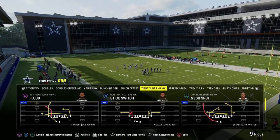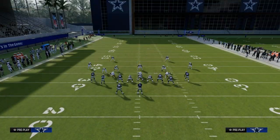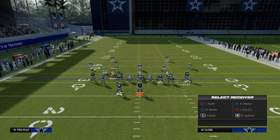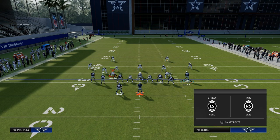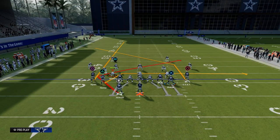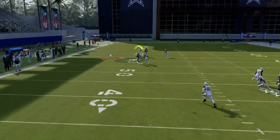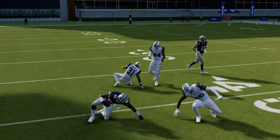Today we're going to be taking a look at the play Mesh Spot, which I believe is probably the number one base play in the game right now. What we're going to do with this setup is streak the left side receiver, block the tight end, and Texas route our running back. This creates a trail concept that's really effective against man coverage. We also have a drag route that can get some really nice separation against man coverage, and a really good post route that is one of the best routes in the game this year at attacking man coverage.